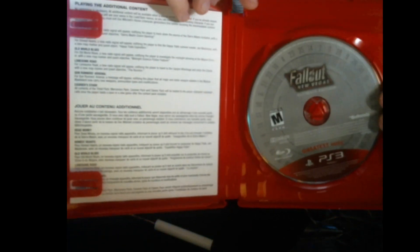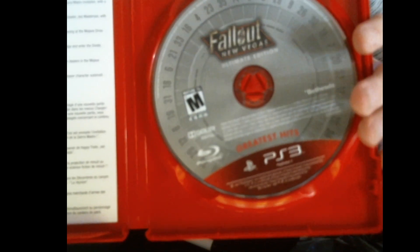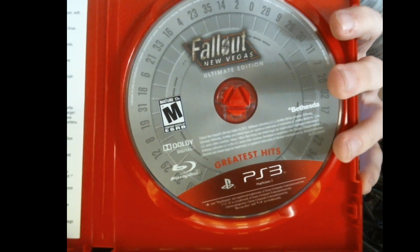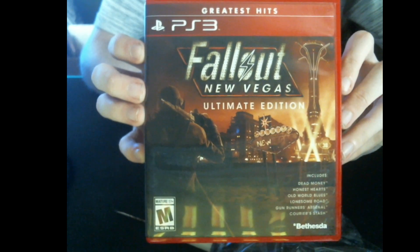Make sure it's showing no codes, if there are any. Fallout New Vegas Ultimate Edition, Greatest Hits. Usually Greatest Hits is a newer version of the game, just packaged with different stuff. There we go — thank you for focusing, camera, I appreciate that. Yeah, there's no code here, thank goodness. It's all already on the disc. So that's just a quick look at Fallout New Vegas Ultimate Edition for the PS3.